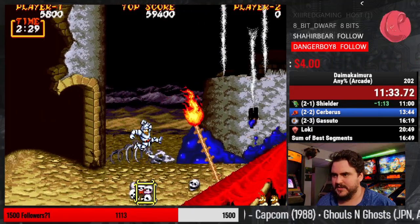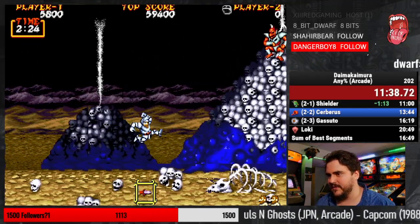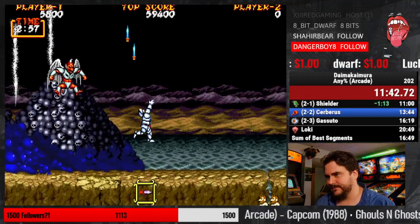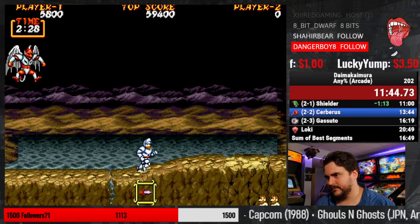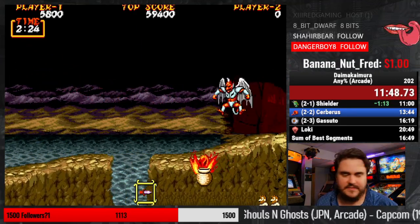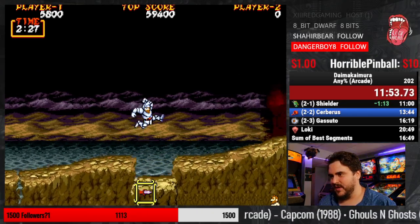Alright, let's see if we can get a good kill on the armor so we don't have to take the intentional death — but I'll take the intentional death if I have to. Let's see if we can trap them. I'm taking the death — I didn't get any hits on them.